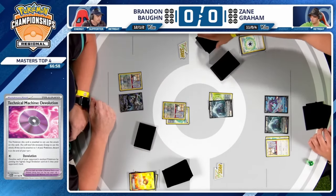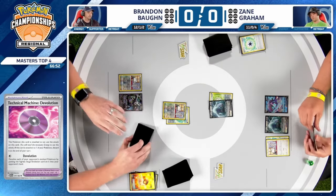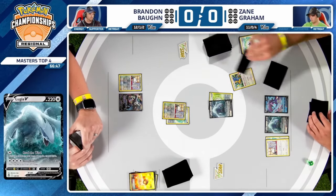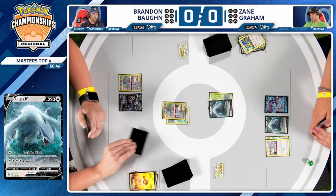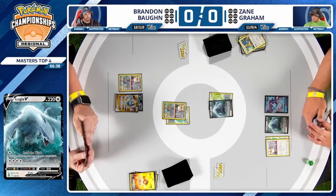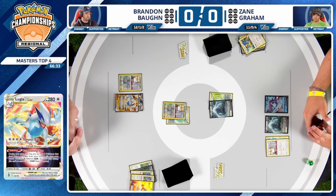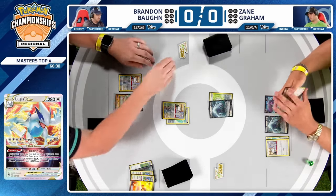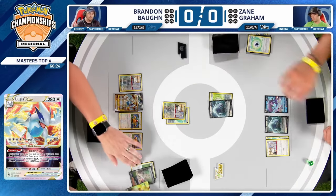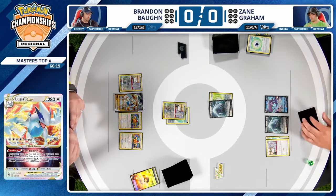Brandon is almost ready to go and is about to take their first two prizes if they can find Lugia V-Star and Cinccino, or even a Boss's Orders. Since you have double Cinccino on board you're more than okay to start the two-prize trade — even if your opponent can respond back, it just comes down to how many gusting cards you can play. That V Guard coming in a little bit clutch here.